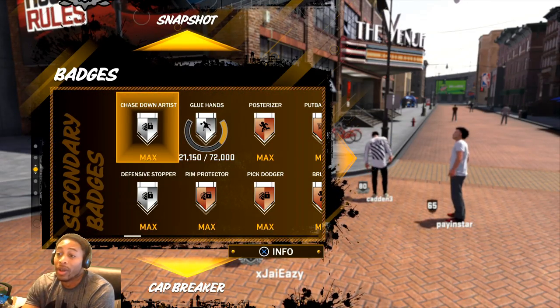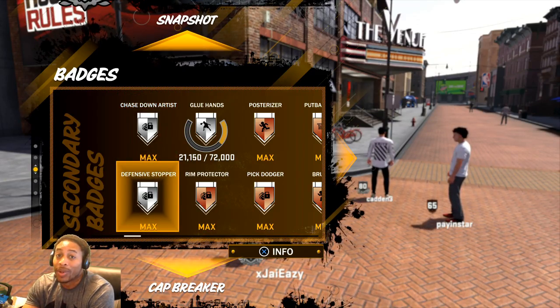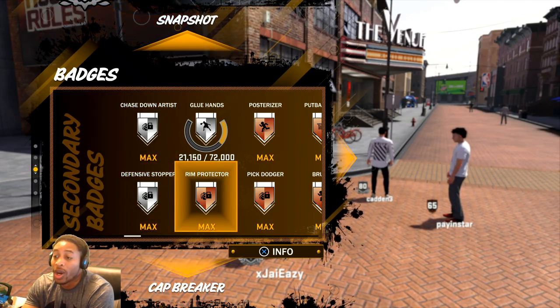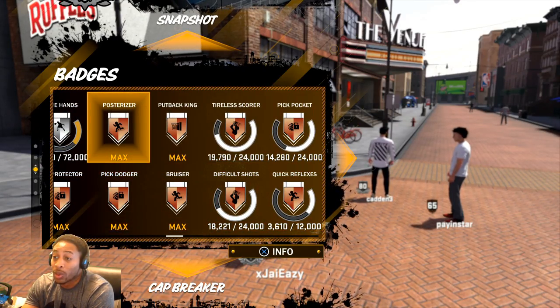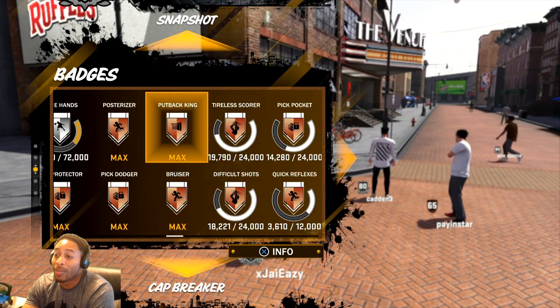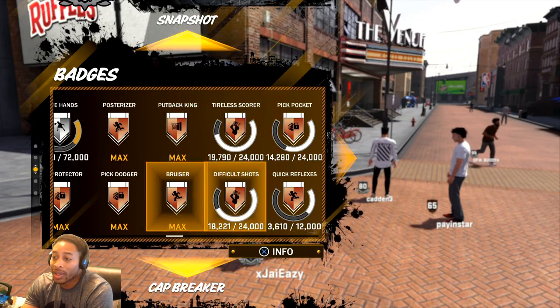Chase down artist — silver, maxed out. Defensive stopper — silver, maxed out. Rim protector — I already had that like the first night. Pick dodger — this is what I do, I play defense. Putback king, bruiser — all that stuff is maxed out.